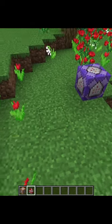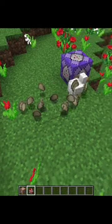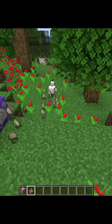When this command block is active, just spawn the chicken, and you will get lots and lots of eggs.